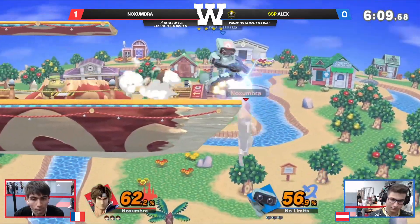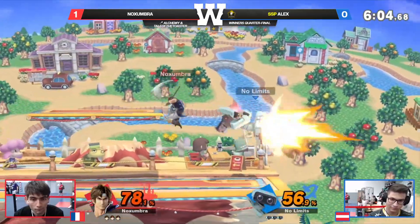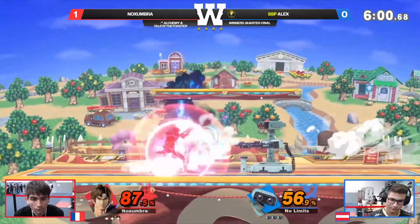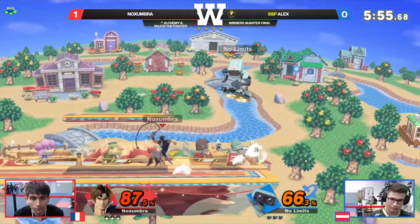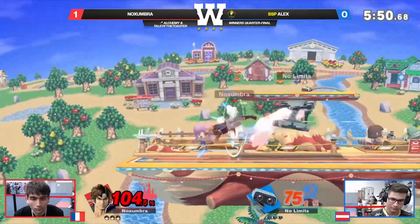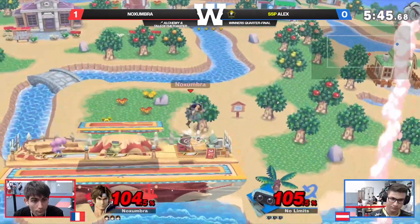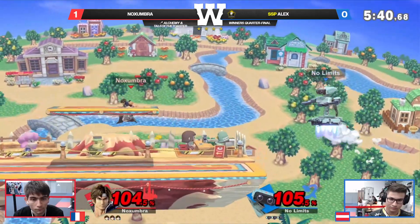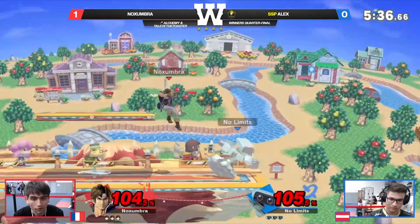This is insane — I love it. That net is a terrifying tool. Rob's net is such a terrifying tool on block, even on hit: on hit it can combo into a fairly good amount of Rob's options and strong advantage tools, and on block it can be minus three at best, which is terrifying. Could have been a free grab — Noxumbra landed straight into the path of an already-shielding Alex. That could have been a forward throw into some kind of kill or maybe even a berry setup if he felt like taking a risk.